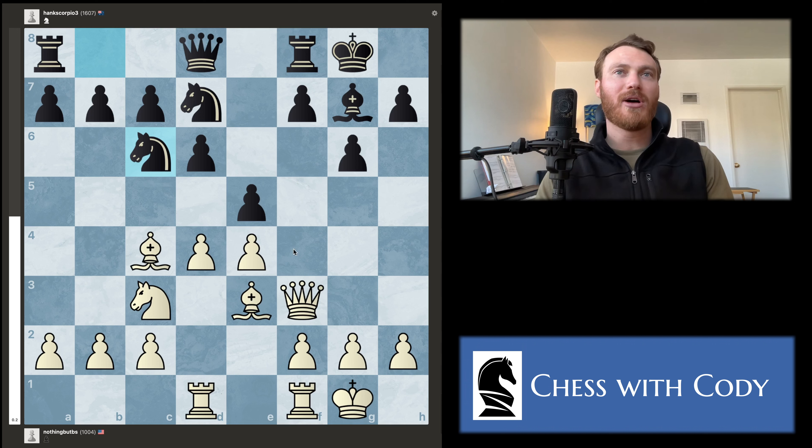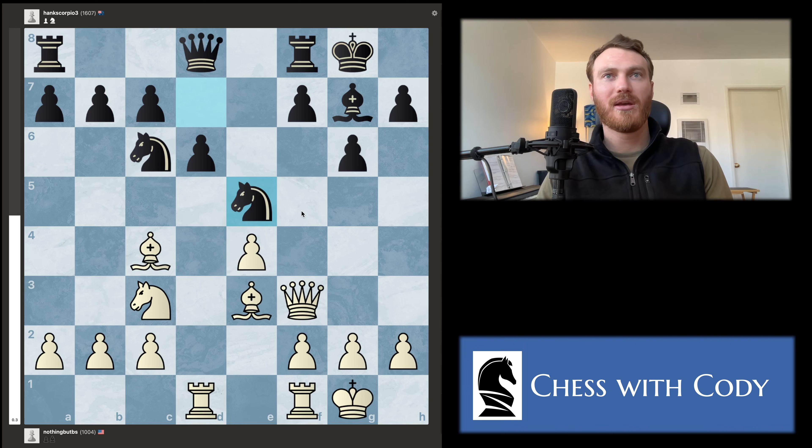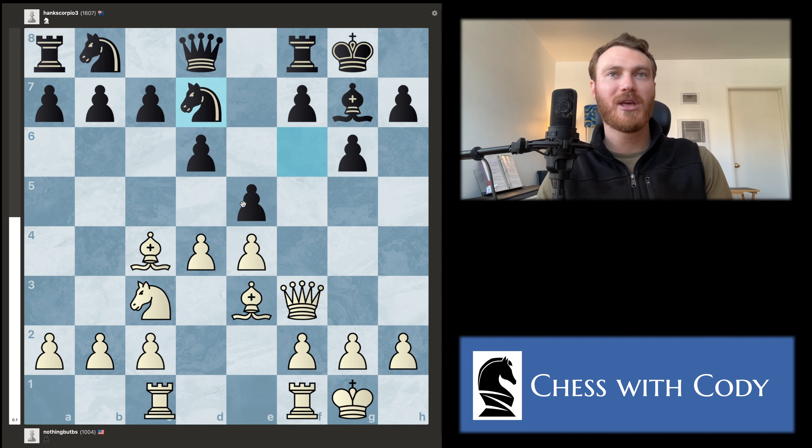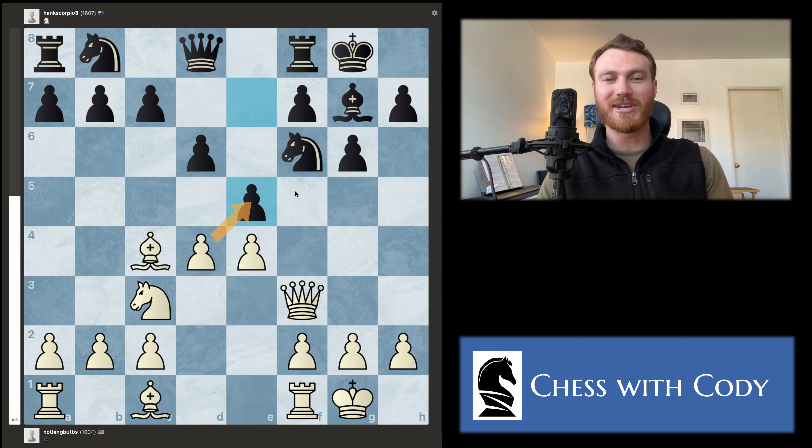The knight comes out and they're threatening to take, so Blake decides to capture — which makes sense. Black recaptures and is now forking our queen and bishop. Blake plays queen e2 and black takes our bishop, which is not ideal because it's a strong bishop pointed at black's king and the f7 pawn. Ideally we'd have avoided this fork, but it's very hard to find a way. The best solution is that pawn takes pawn — my previous suggestion — actually solves this problem, because now there's a pawn on that square and black can never bring a knight there to fork us. That's the extra bonus benefit.